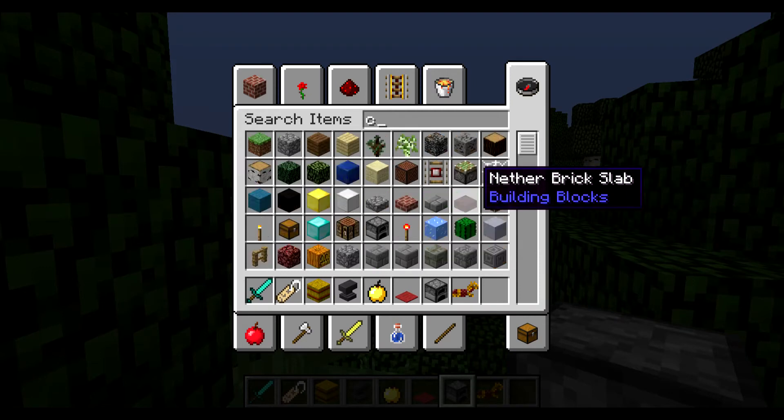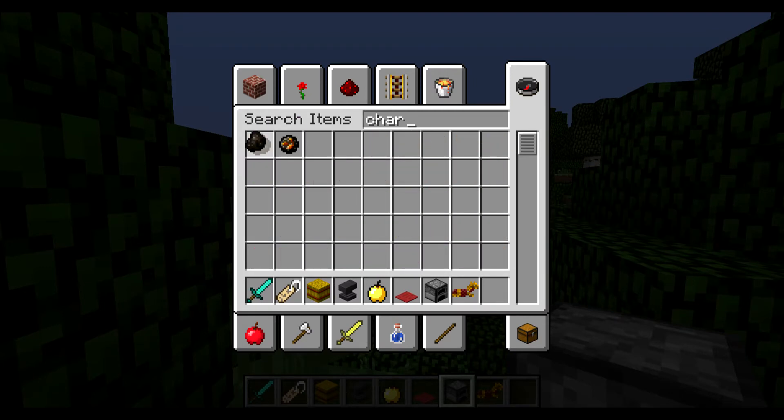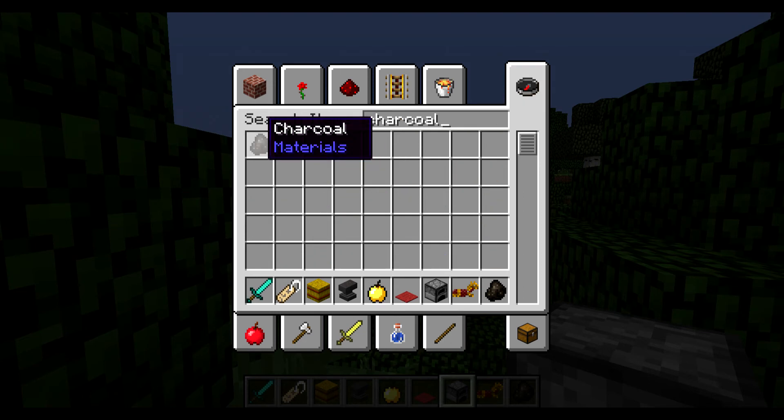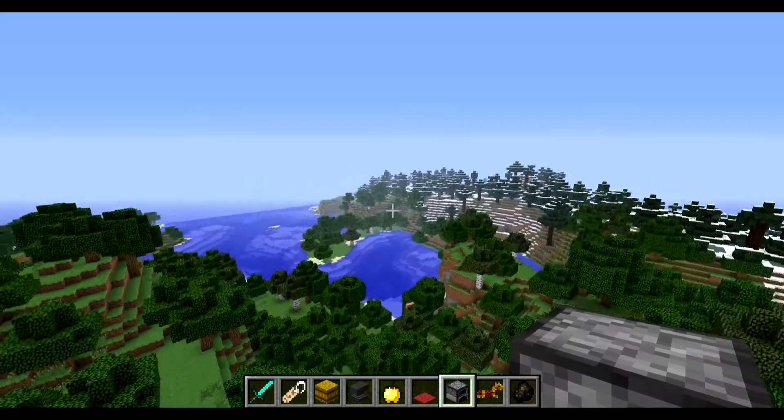At number eight we have the most important thing in all of 1.6: they've changed the texture for charcoal. You can see it's a completely different texture. Also, a new tooltip system has been introduced — the tooltip shows where an item is from, which is always useful.